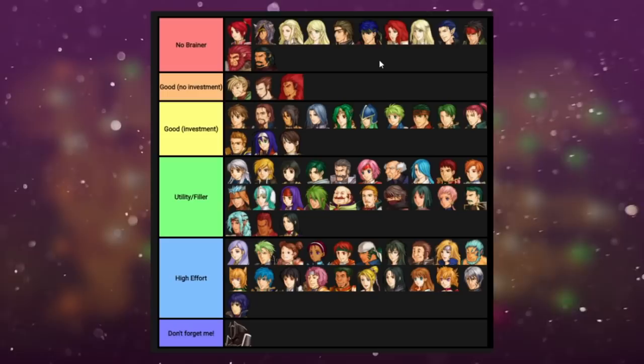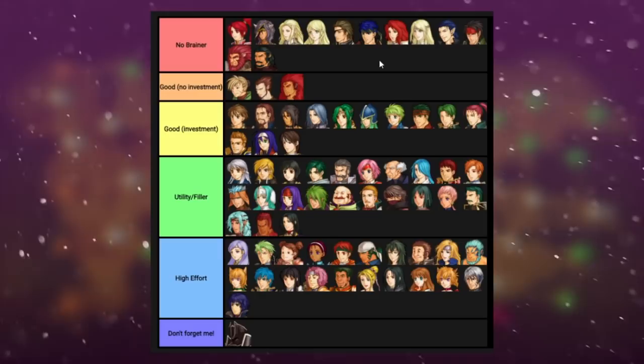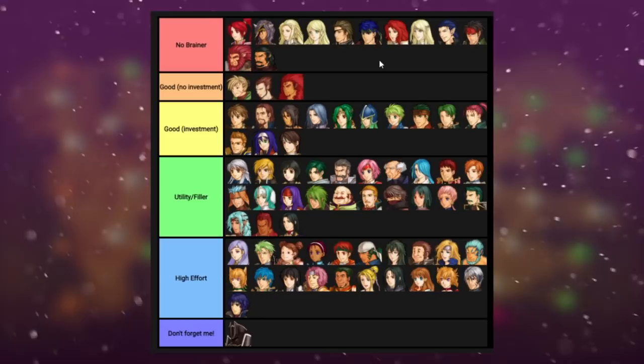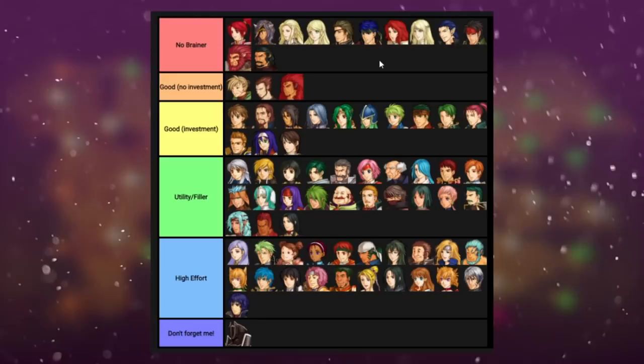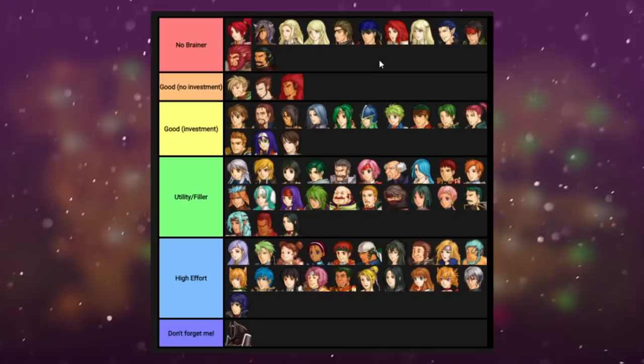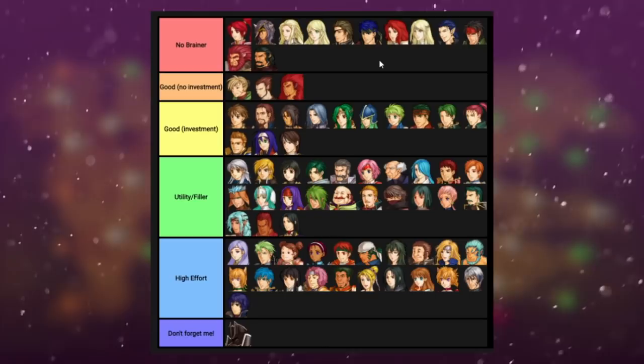Every map in this part, except for 4-5 which is that Izuka map, is a route map — a very good opportunity to train units for the endgame. The endgame is five maps in the Tower of Guidance. You can only pick 10 units alongside a couple of forced units like Ike, Micaiah, and Sanaki, and you get to choose which 10 you bring. You also get to bring one of the three Herons to the tower. The first map is route and the others are kill-boss. This is a guide to help you decide who to use on what routes and who to use in the Tower of Guidance.